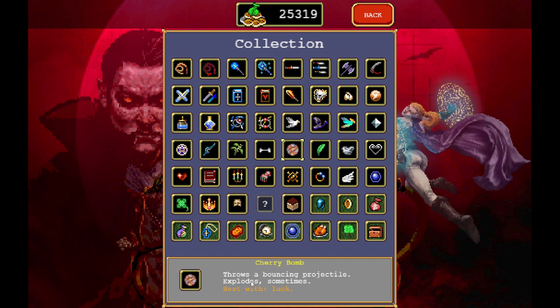For the unlockables — this is the weapon of the new character. Cherry Bomb throws a bouncing projectile, explodes sometimes, best with luck. So we will go full-on luck build. The other item that needs luck is the cross for the Heaven Sword. In my opinion we go with Duplicator first, because Cherry Bomb and Cross are both projectiles. Then Spinach and Attractor — because that's every single build.